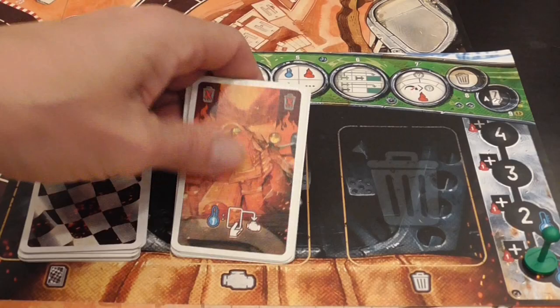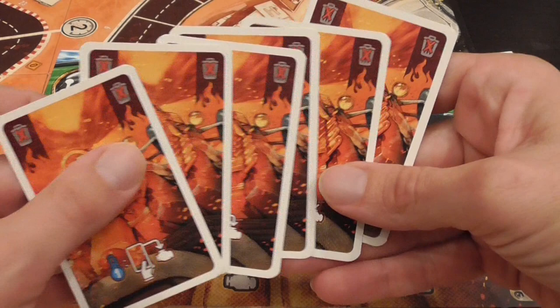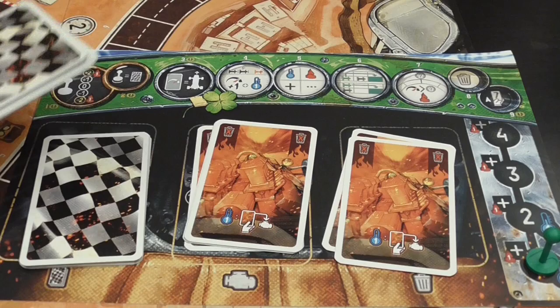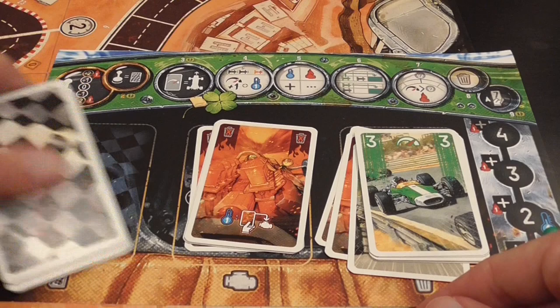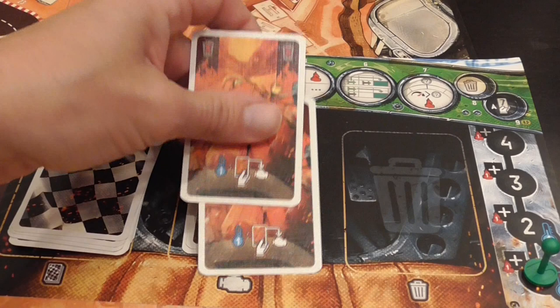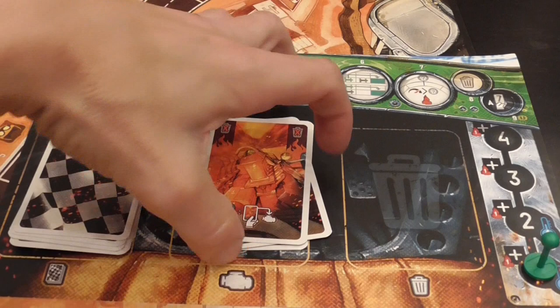On top of the engine area you place heat cards face up at the beginning of the game. When a game effect tells you to take heat, you take cards from there and place them in your discard pile. As you reshuffle your discard pile into a new draw pile, heat cards get into your hand — clogging it. Heat cards don't do anything; you cannot discard or play them. You can only remove them by using cooldown effects.